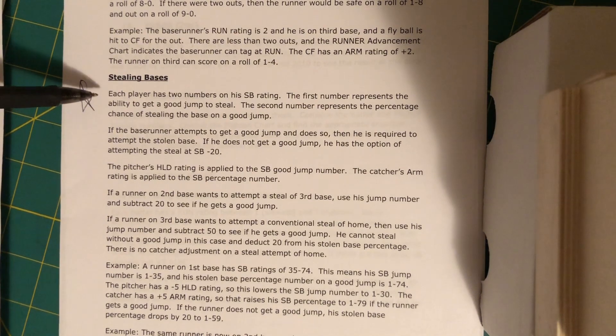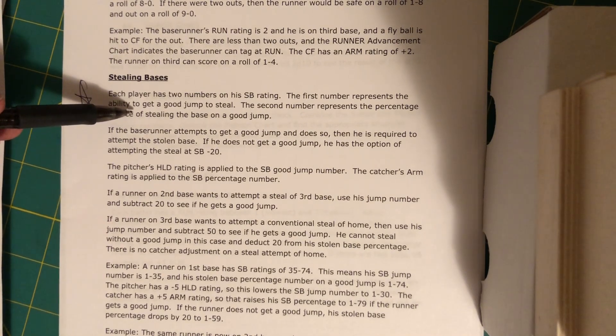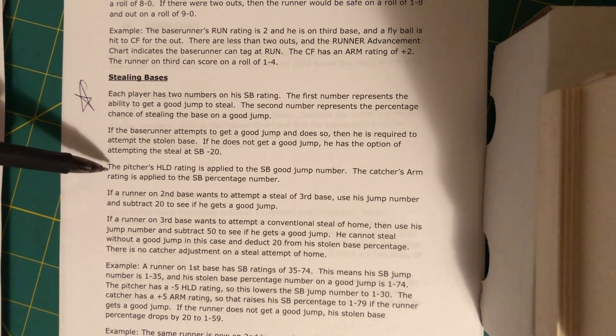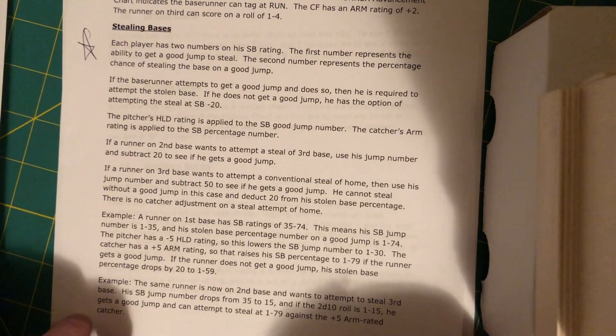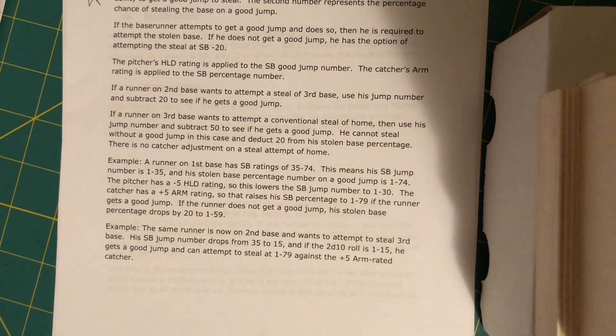Next is stealing bases. Each player can get two numbers on his stolen base rating. The first number represents the ability to get a good jump. The second number represents the percentage chance of stealing the base on a good jump. Let's look at the example: the runner on first base has an SP rating of 35 to 74. Where is that coming from?